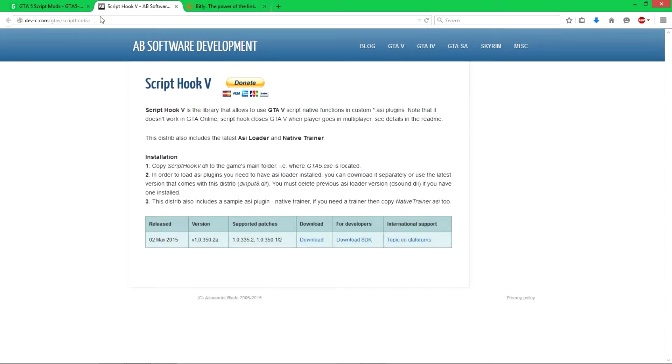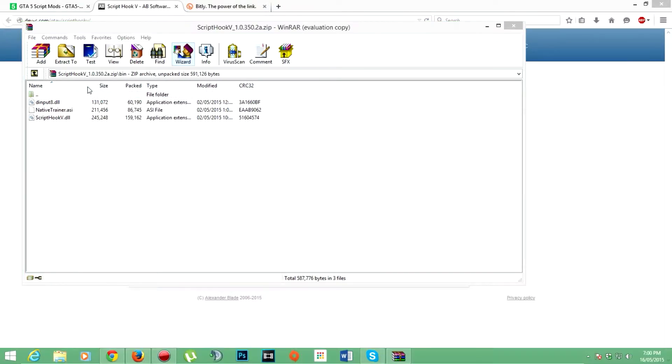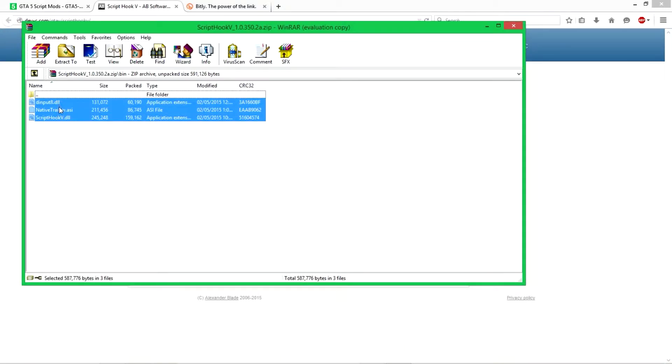Basically what you're going to need is to go to this site — I'm gonna have a link in the description, so just click on the link to get to this site. All you need to do is click on the download right here. Once you download it, go into your downloads and open it. You're going to need WinRAR as well. Open the bin folder, and once you have that, copy all three of these files.